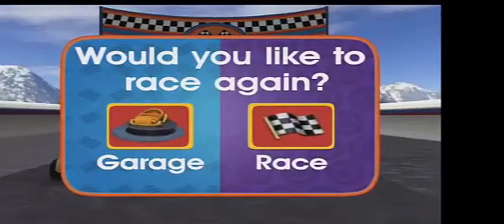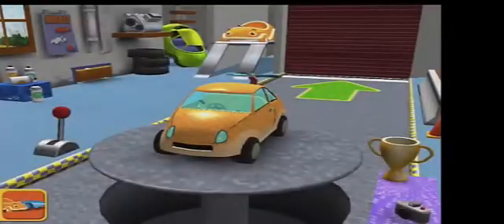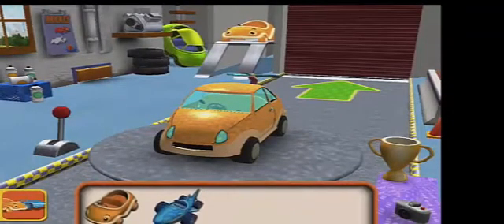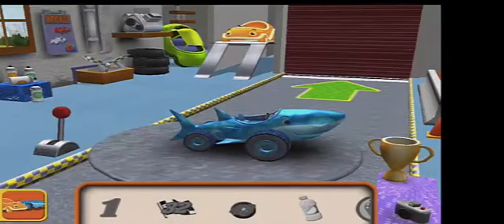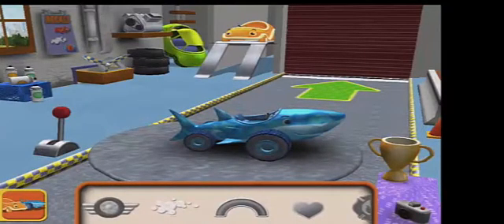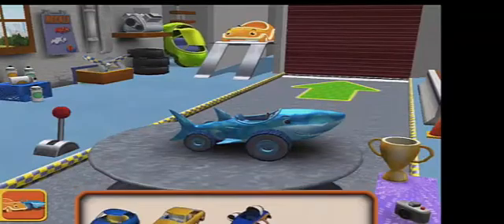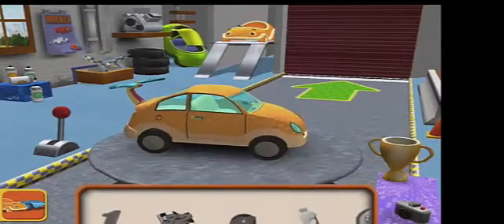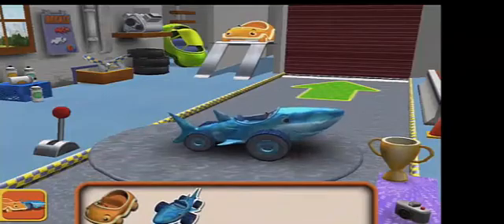You can race again or head to the garage to see your trophy. Let's go into the garage and see our decals. Look at that - there's a shark car, that's cool. We've got bubbles. We've got none unlocked yet. None yet, but that's all right, we'll get there in the end. Let's take this cool shark car for a ride.